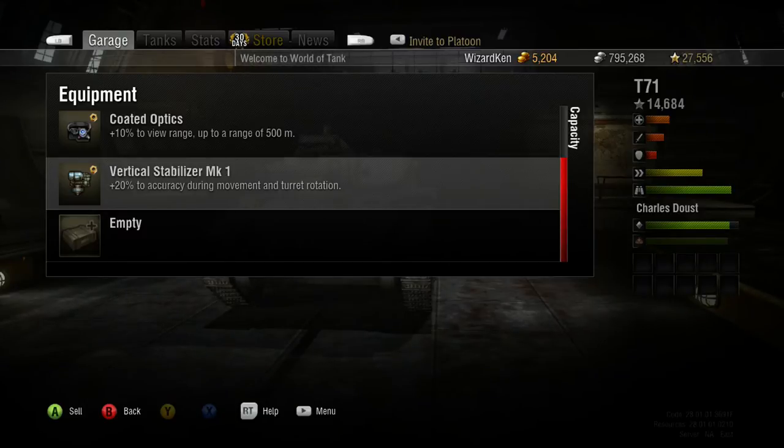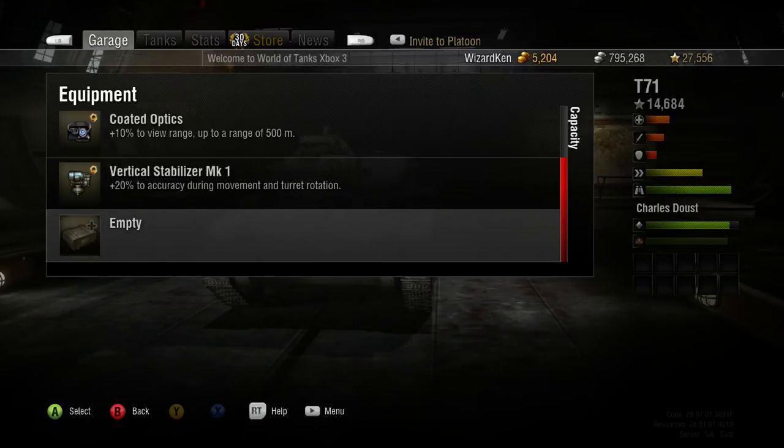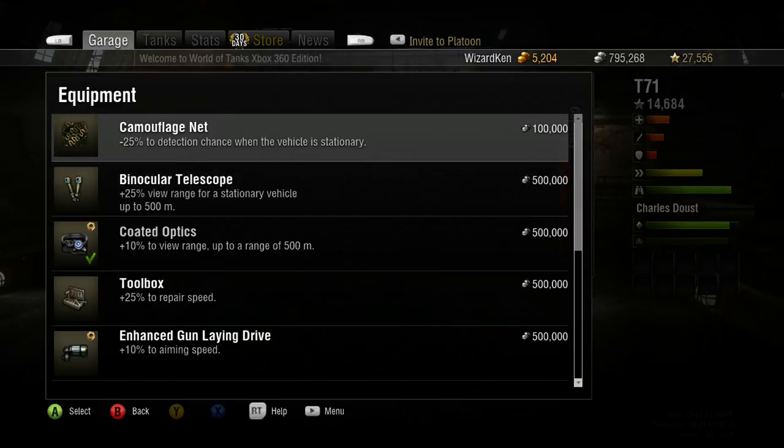The vertical stabilizer is a must-have for this tank. Even if you sit still for a little while, once you get moving you'll want it to help you shoot on the run. With crew experience I'm going to get Sixth Sense because it's a necessity for this tank. I also want the Smooth Ride skill to help with accuracy on the move. The vertical stabilizer has already made a big difference but still needs improvement as the crew develops.